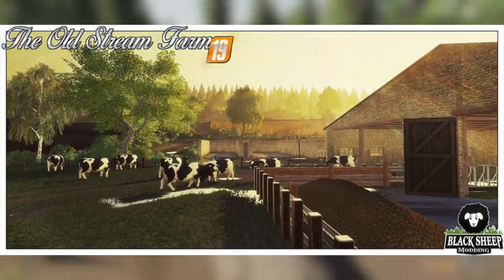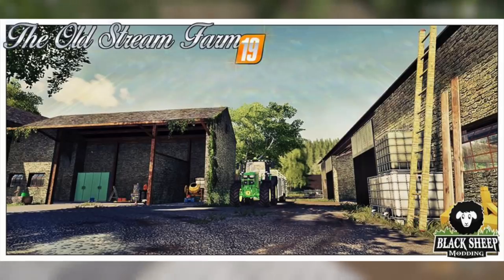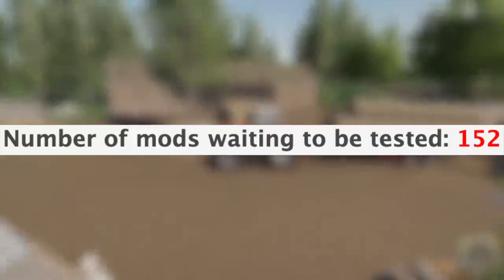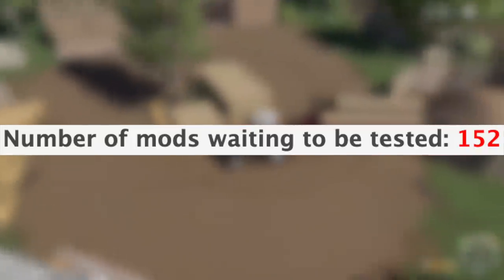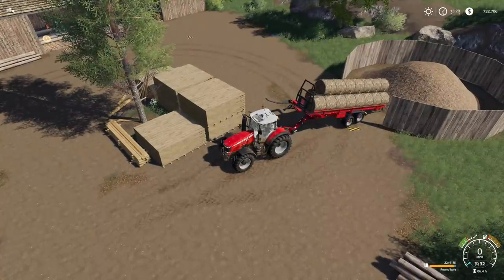Today's spotlight mod is Old Stream Farm. This is a Black Sheep Modding map — it was a farm in FS15 as well as 17 and it is now returning for 19. It's getting better and better every single time. Black Sheep Modding does a fantastic job. We have 152 mods waiting to be tested.